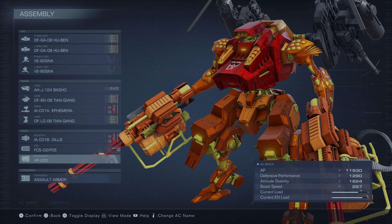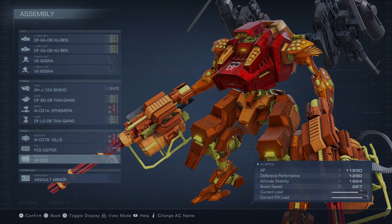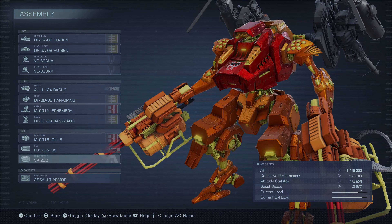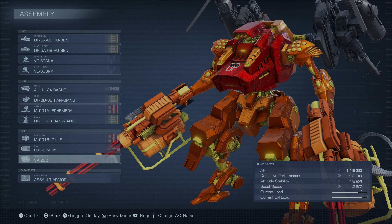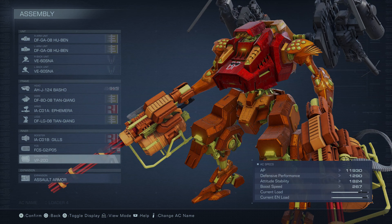We are using dual Gatling guns and dual stun needle launchers. The Basho for the head, Tiang Qiyang for the core, Ephemira for the arms, legs are Tiang Qiyang as well, Gills for the booster, the G2 PO5 for the FCS, and the generator to power it all, VP-20D.